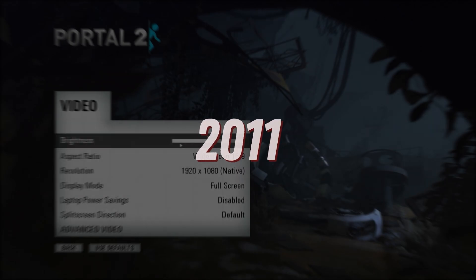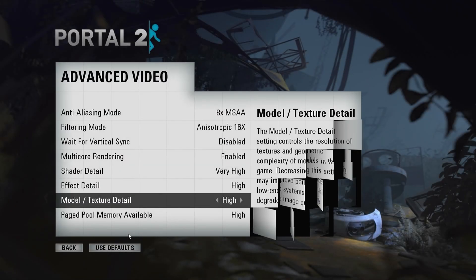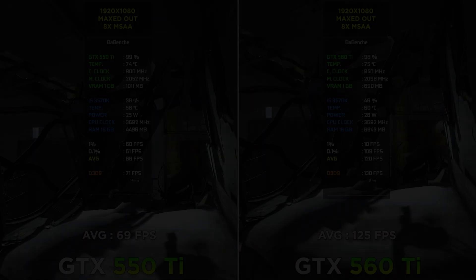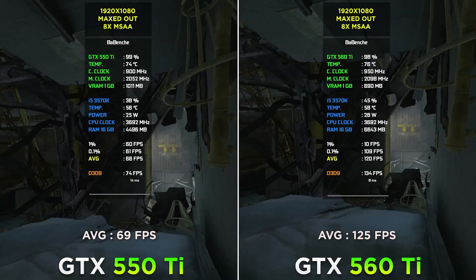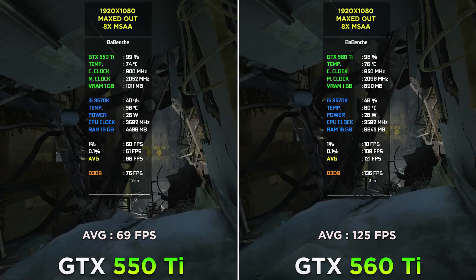Portal 2 at 1080p maximum settings. The 560 Ti performs really well — more than 100 FPS. The situation on the 550 Ti is good too.